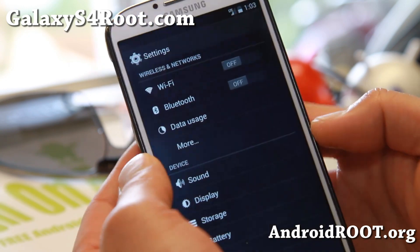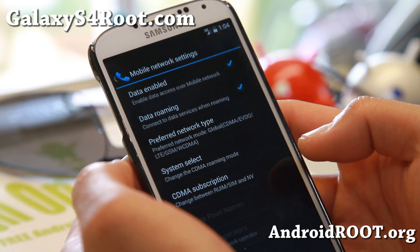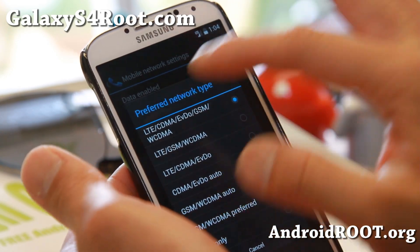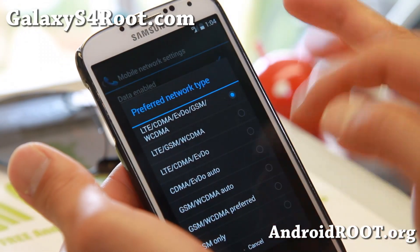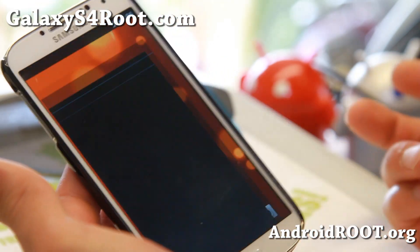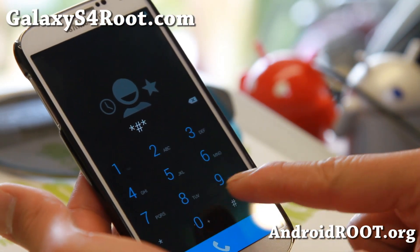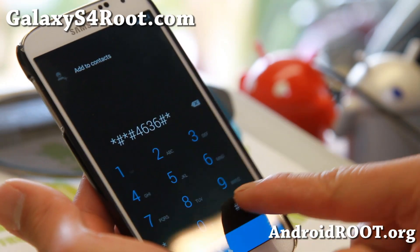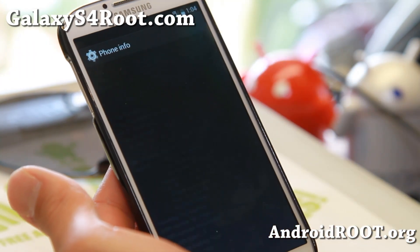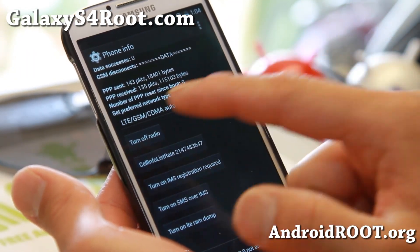As far as getting your data working, I was only able to get 3G working. To fix this, you can go to Mobile Networks and switch back to LTE/CDMA or all of these options, but it wasn't working. So what I did — a simple fix: if you can't get 4G LTE working, just go to your dialer and type *#*#4636#*#*. This will bring up the phone information menu. Go to Phone Information and set this manually to LTE/GSM/CDMA auto.